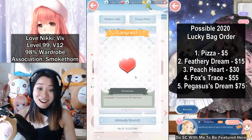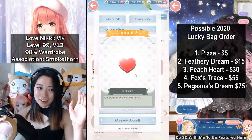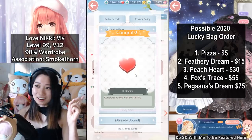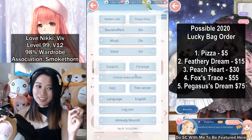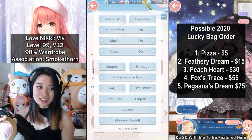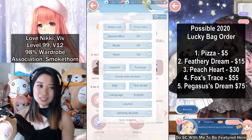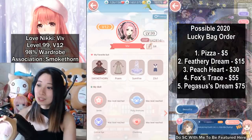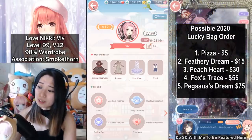Entry complete and claim. You should save this redeem code for when the event goes live. Lucky bonus items — nice. It's up to you completely. So that is the redeem code — claim it now or later if you like.